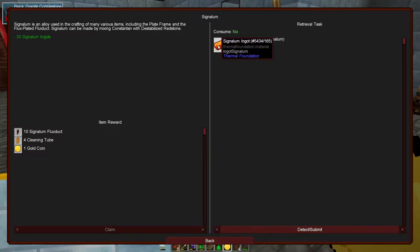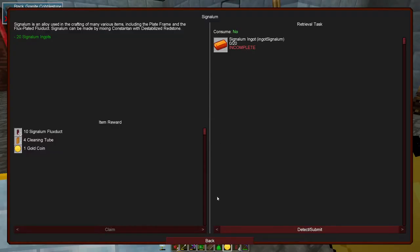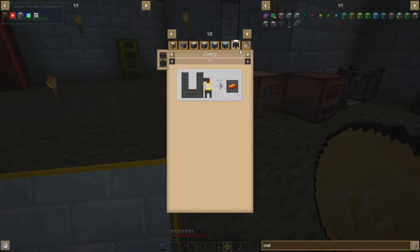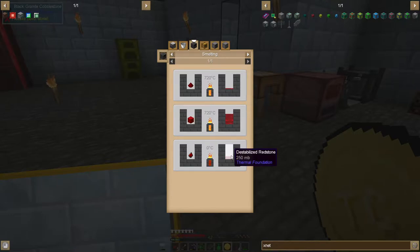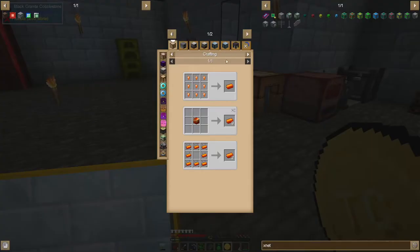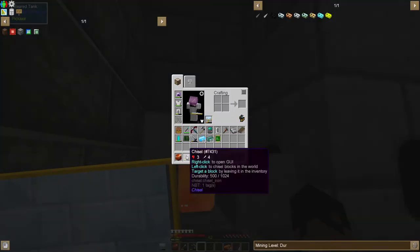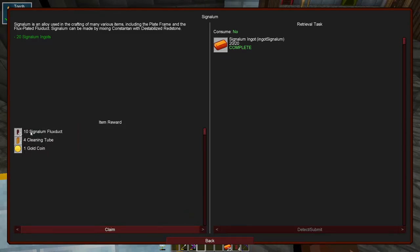From here it wants us to make some Signalum, which should be pretty easy to do - it's actually doable already. It's molten old constantin - that's nickel and copper - and some destabilized redstone. I think I could just put redstone in the smelter to make the destabilized redstone. We need 20 of these. We just got the last bit of Signalum that we need for the quest - we can go ahead and claim that. It gives us 10 Signalum flux ducts, which is nice. We're probably going to use that soon.